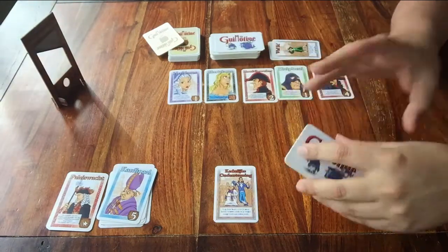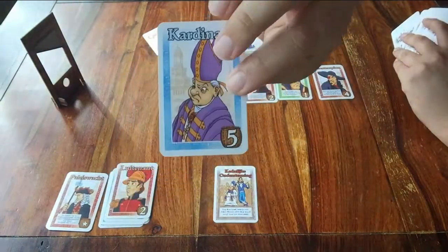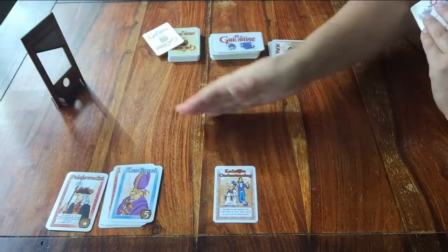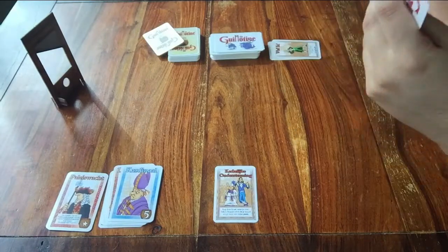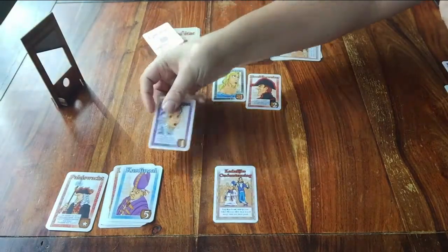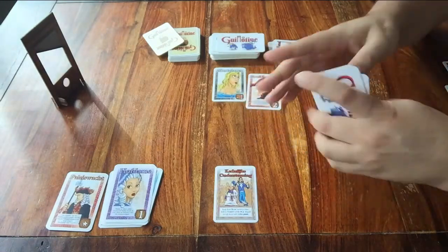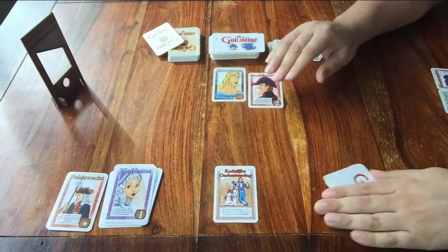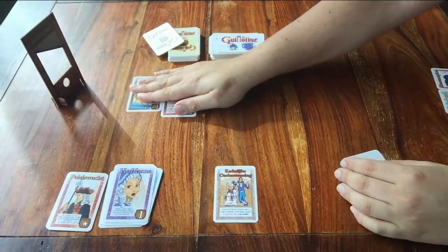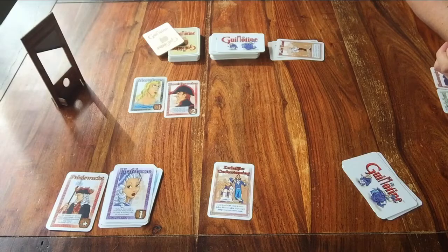To wrap it up: you play the game for 3 rounds, whoever has the most points wins. The round is over when there are no more people left in front of the guillotine. When it's your turn, maybe play an action card, then you must behead the person at the front, and you take a new card. Take your time to read all the cards, and keep in mind — it's only a game. Board game people are friendly people. Thank you for watching this tutorial, and see you for the next one.